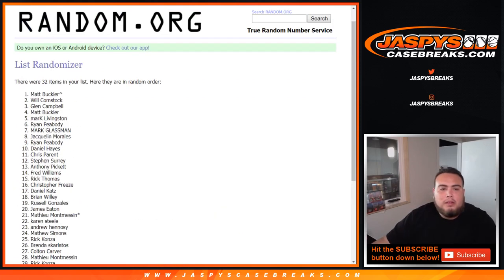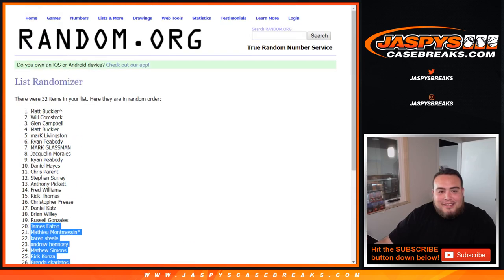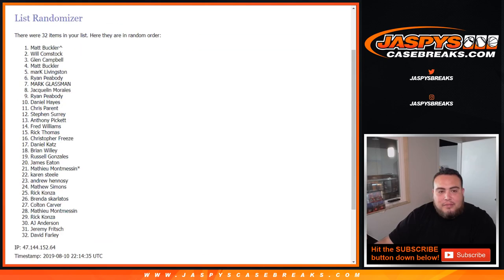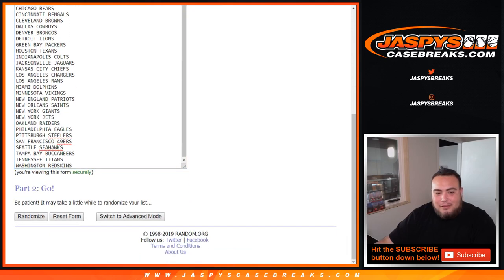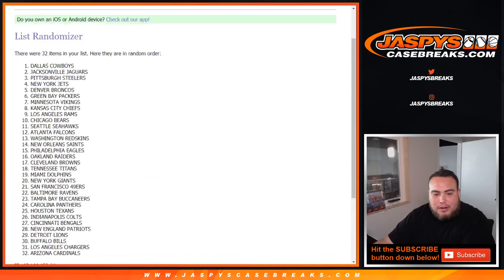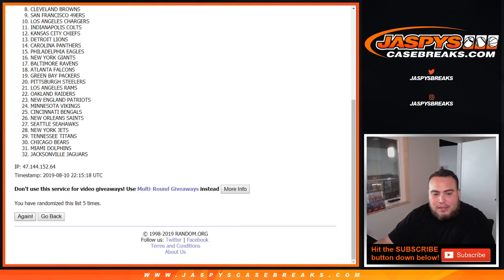Seven times. Matt is numero uno — he's got the free spot right now. Come on mouse. Not during the middle of a randomizer. I'll just do the randomizing part for the next one. I'll try to copy and paste seven times: one, two, three, four, five, six, and seven. Raiders down to the Dolphins.